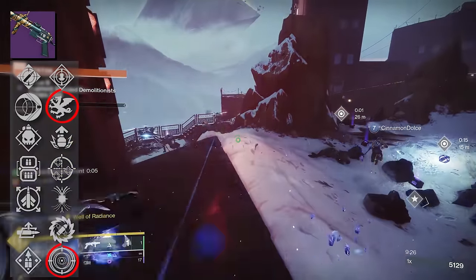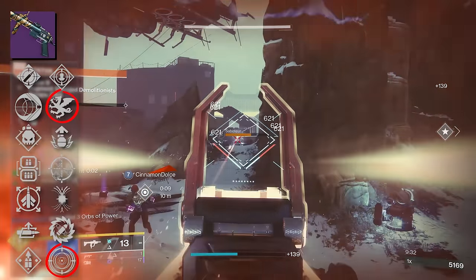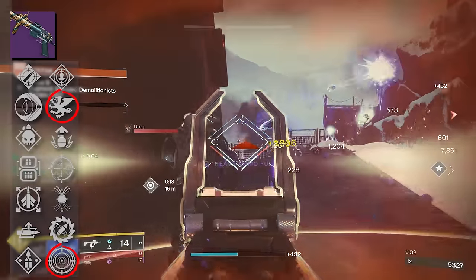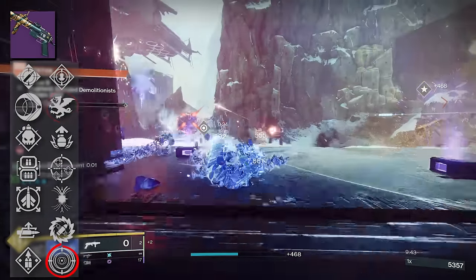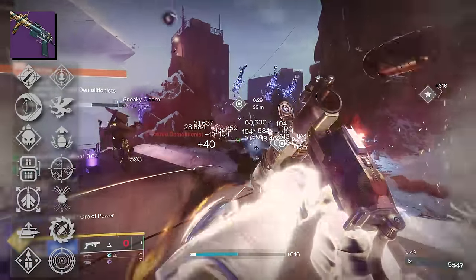This really just comes down to your playstyle. Are you mainly leaning into Mountaintop to chunk down damage on a high health target and then swapping back to your primary, or are you trying to utilize Mountaintop like a primary weapon? When you have roll combinations like Frenzy and Lead from Gold together, that just screams — use me literally all the time.